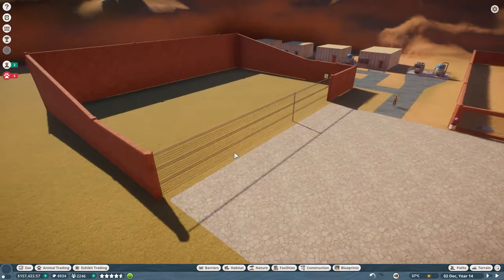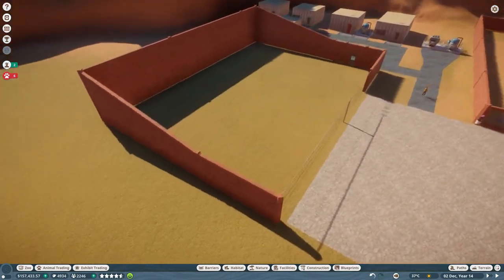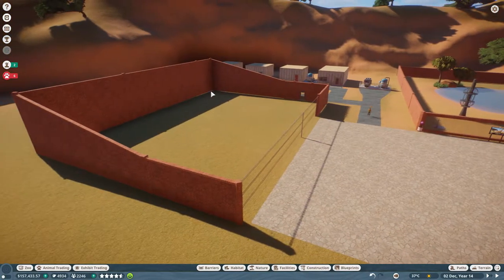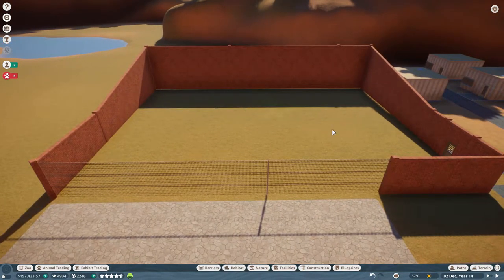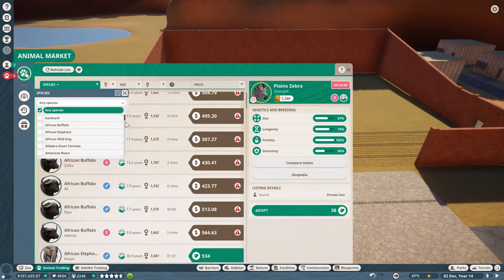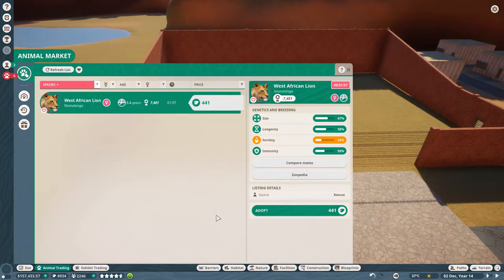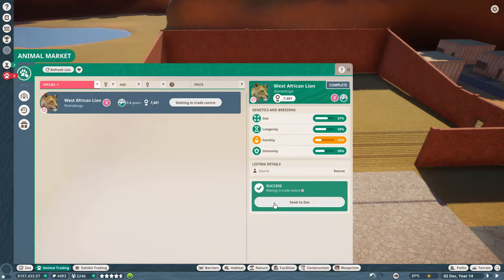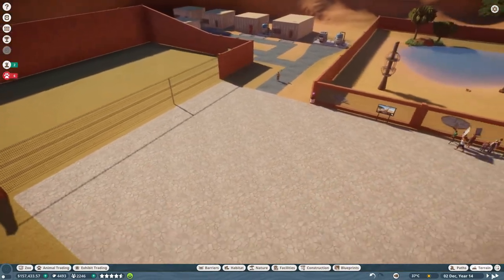I've decided this area will be the pen — it's not too big since I just want two of these guys in here. I made the back section so I can create a little rock formation and of course there needs to be a pride rock. The fence height matters because if the rock is too high the lions can jump over it. Let me check the market — only one West African lion available, so let's adopt her and send her to the zoo.